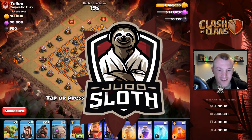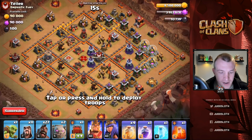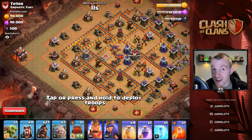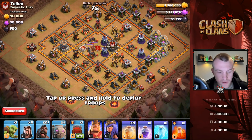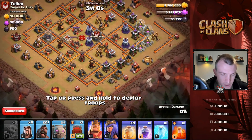The plan for this attack is that it's a Town Hall 10 — we're going to be using hog riders and a kill squad from the right-hand side. It is a no-dip war, so let's start with a goblin on the town hall to make sure we don't miss that, and we're going to dive straight into it.